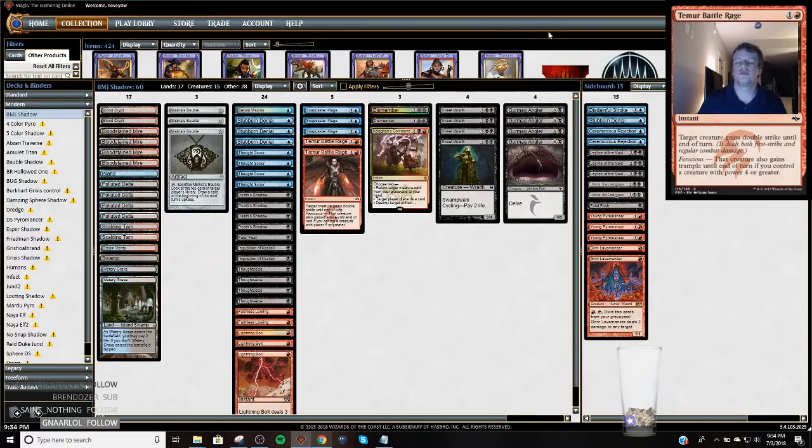Ben won a Death's Shadow event in Europe with Grixis Shadow a little while ago, so I figured I would run their list through a league. It's much lower on cantrips — there's only one Serum Visions in the deck, and there's the full four Thought Scours and two Faithless Lootings.